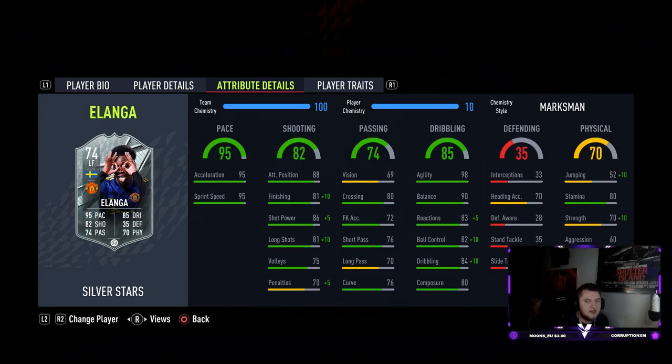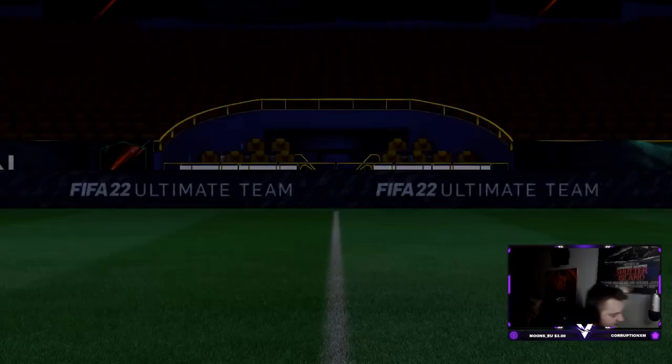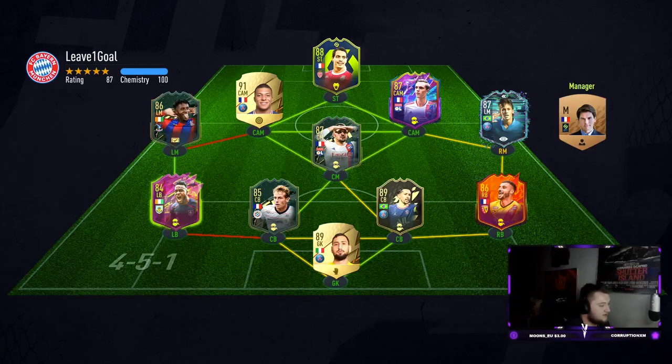Really excited to use him, let's get into a game and see how we get on. Into the game we go. The opponent has a very massive team: Corneille, Zaha, Mbappe, Ben Yedder, flashback Neymar. Good team that one. I personally think Salah is a lot better than Coutinho but let's go and see how we get on.